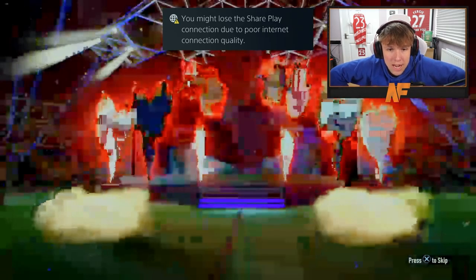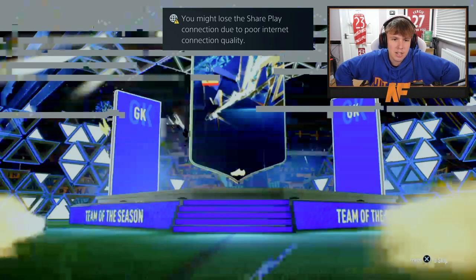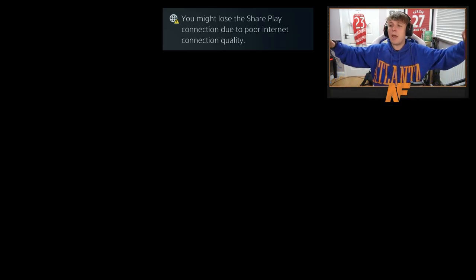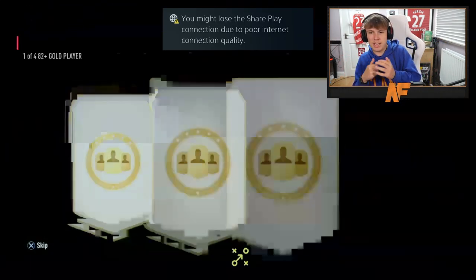Let's see what he gets - oh, blue on the outside! Blue on the outside, Spanish goalkeeper - Adan. It's a bit laggy, we might disconnect. We'll get back on the account and see what he's got. The connection is a little dodgy but he got his first player pick - Fernando. That was a Team of the Season card, it wasn't Adan - I think Adan's already gone out.